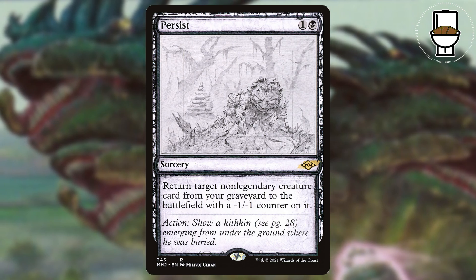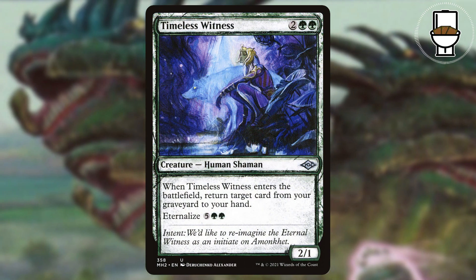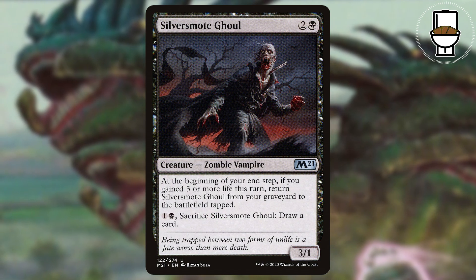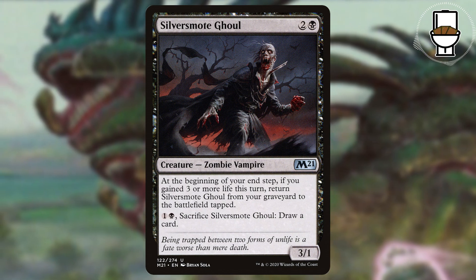As for creature recursion, we're running Persist, which is just a budget Reanimate for non-legendary creatures. We have Eternal Witness and Timeless Witness, and also Silver Smote Ghoul. This ghoul was brought to my attention from a friend. At the beginning of your end step, if you gained 3 or more life this turn, you can return it to the battlefield tapped.